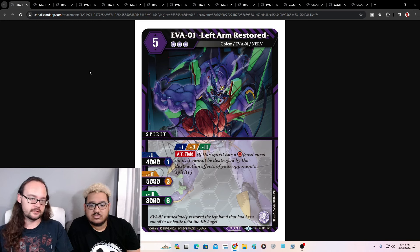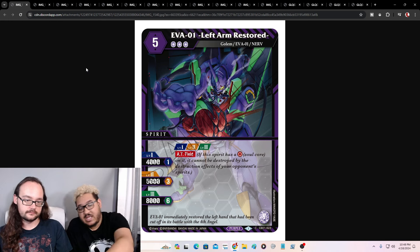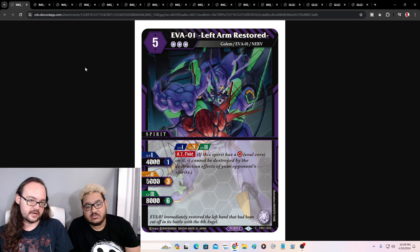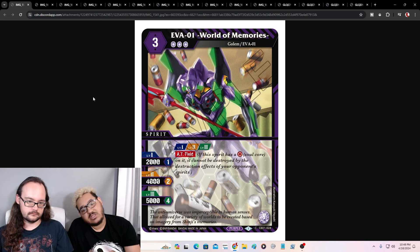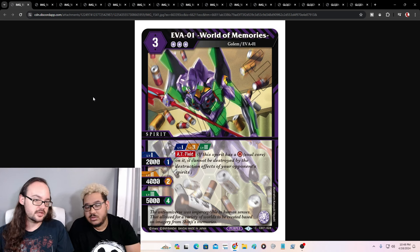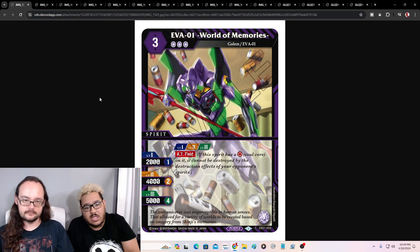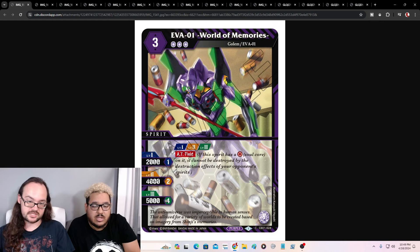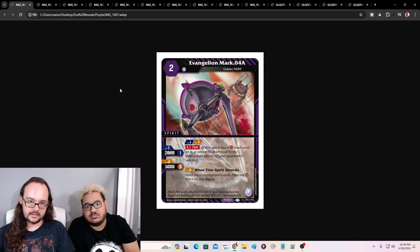Our next one is Eva One Left Arm Restored — it has AT Field, simple. The stat line is pretty decent. It's a five, three reduction — not bad, not exciting, but not bad. And then we got Eva One World of Memories — another one with AT Field, pretty decent stat line. Honestly a good stat line — it's a three drop, three reduction. It comes out for free and you slap four cores on it and it's at 5K. Or two cores for 4K, which is not bad. Can't be too mad about this one — better than a straight vanilla, better than a four drop vanilla.